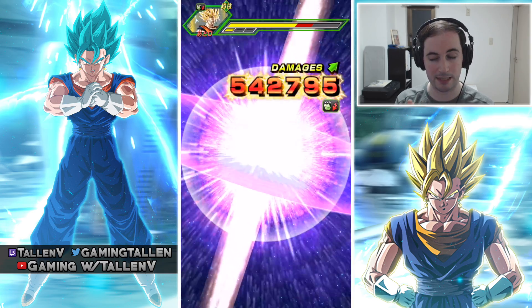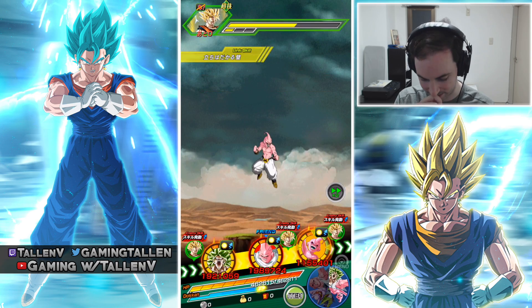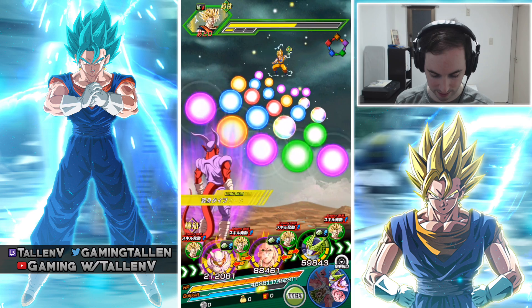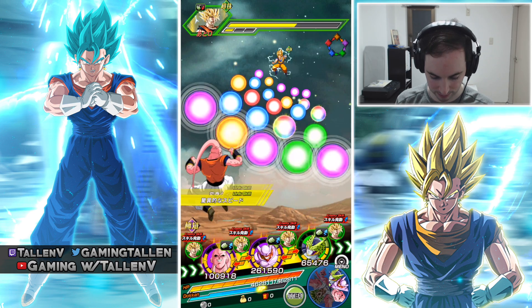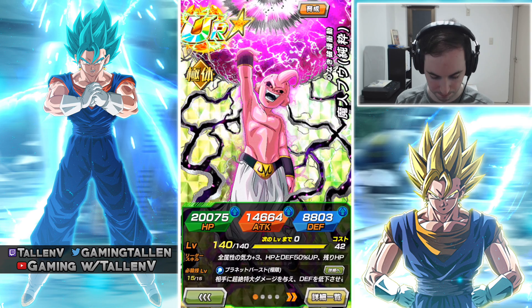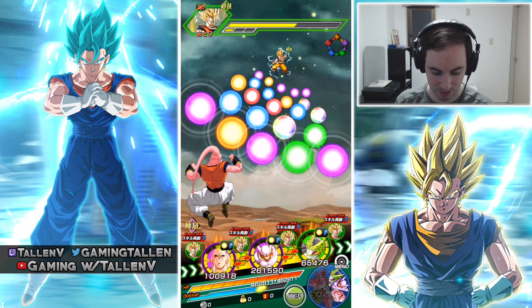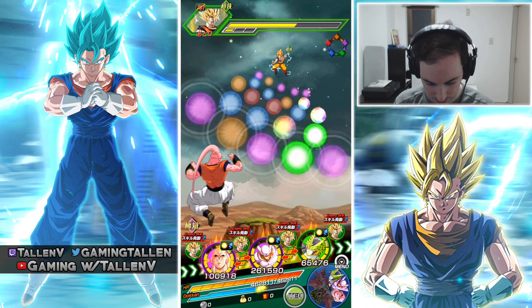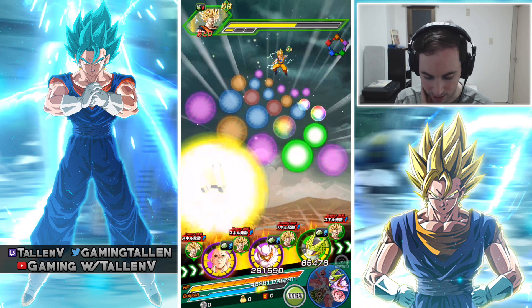The Kid Buu here, he's only got two dupes into him. Two dupes — he's a support unit, he's not an attacker, he's never meant to be. So that's only four orbs right there, but let's go ahead and do it. We'll give that to the Janimba.